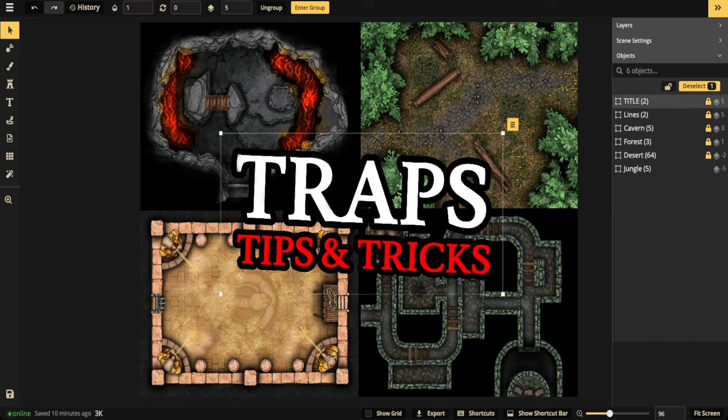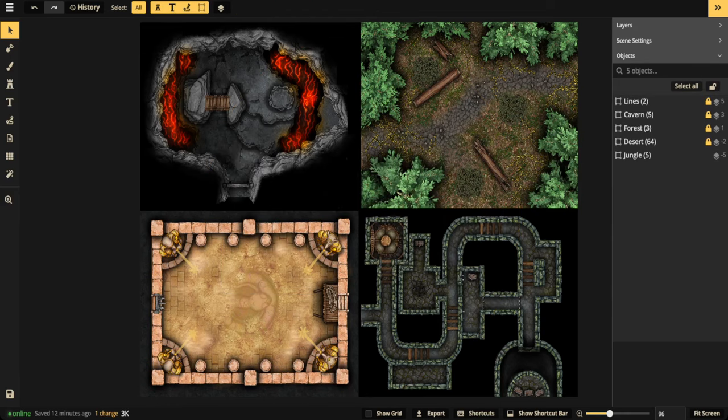First, what is a trap? A trap is basically a mechanism that's going to either ensnare your player, cause them damage, or do both. It keeps them from moving or advancing forward. It's basically a way of stopping player movement, and it can also be used against your enemies. We'll be covering all of that in the stream.